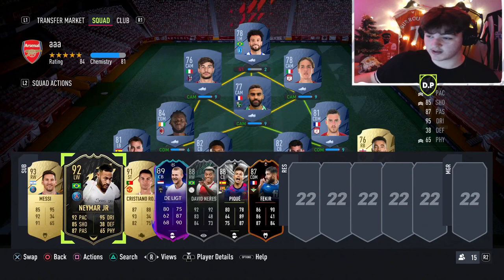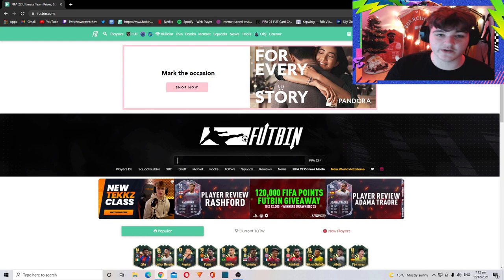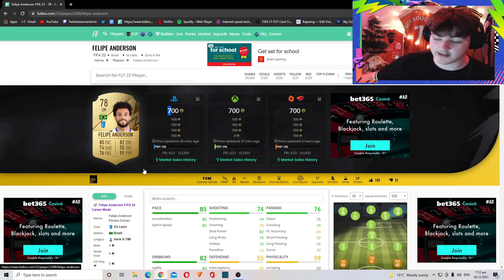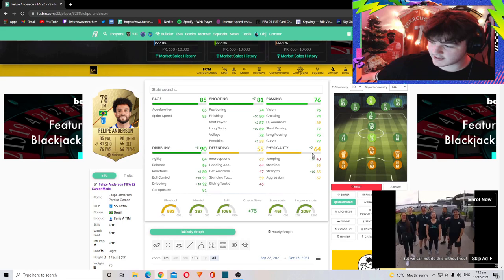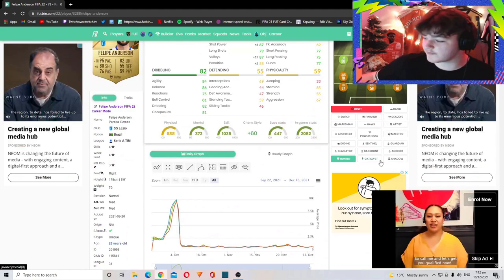Tip number two is chemistry styles — they are very important and can make your players feel that much better in game. Take Felipe Anderson for example — he's a 78-rated card, currently 700 coins, might go up to about 1k. If I put a Marksman on him, he goes to an 83-rated left wing and 78-rated striker, with plus 7 shooting, plus 5 physicality, and plus 8 dribbling. With a Hunter he gets 95 pace and 80 finishing. Different chemistry styles can make players significantly better.